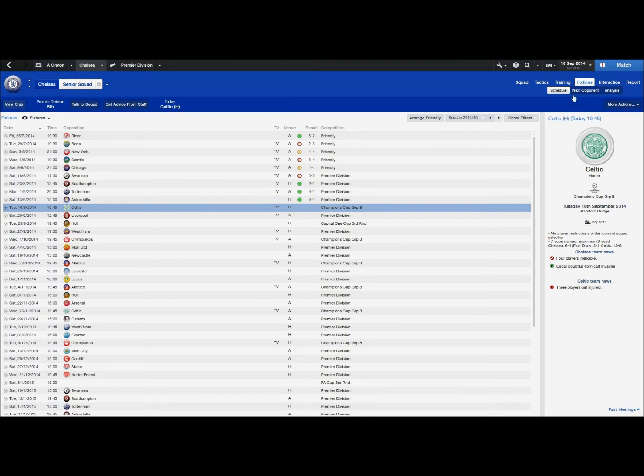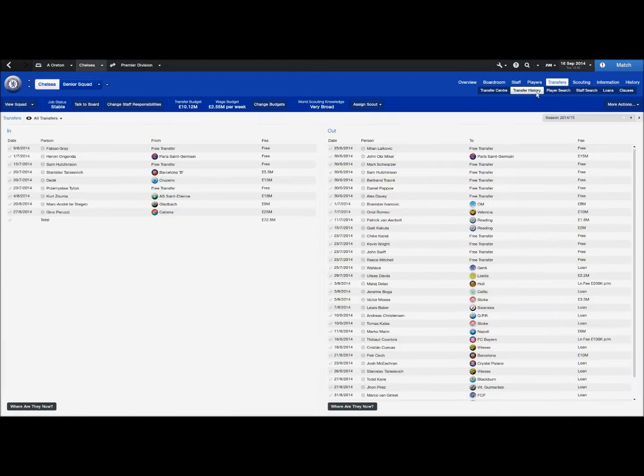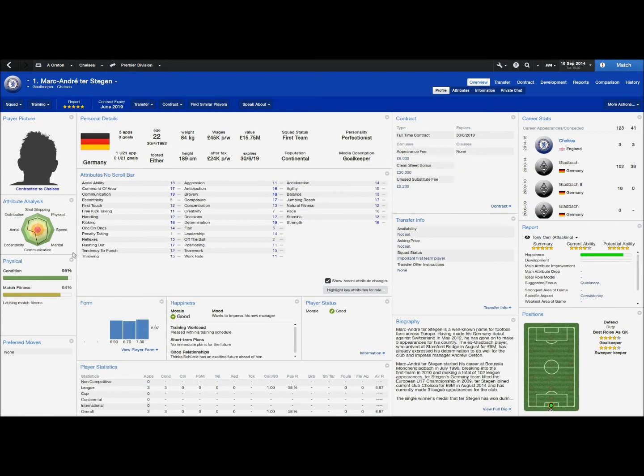We've made some new signings. We signed ter Stegen for £9m — a very good signing. I'm very happy to have signed him. A very good young goalkeeper with a lot of potential and ability. For me right now, he's replaced Petr Cech, who has been sold.